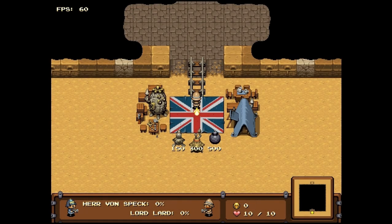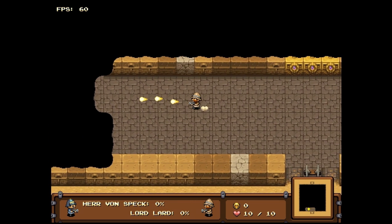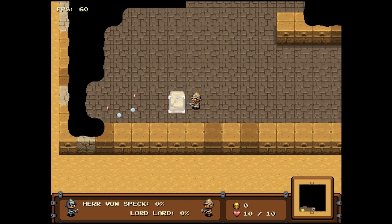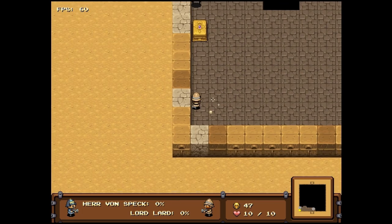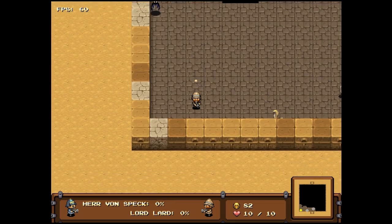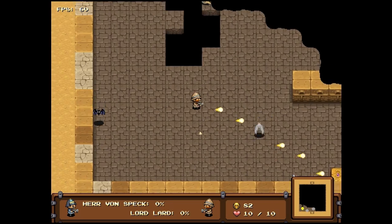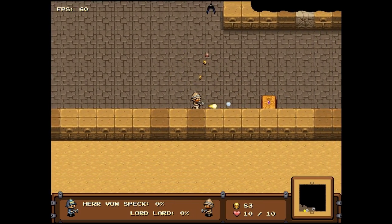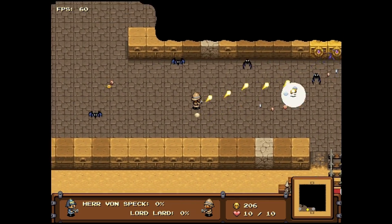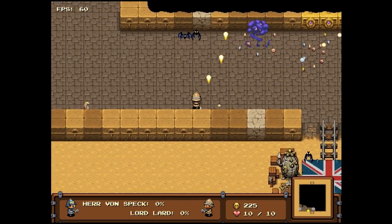This is definitely the most polished game, which is why I wanted to do it first — so you can see the high watermark and then go down from there. It's set in ancient Egypt. You are Lord Lard or some such thing. You have a gun and a pith helmet, and you are adventuring through the catacombs attempting to snatch the water of life. I'll give you some different looks at different things, but we're going to start with just getting a basic feel for the game.